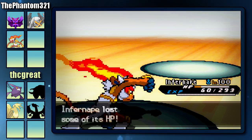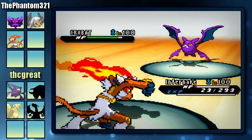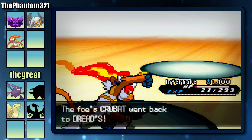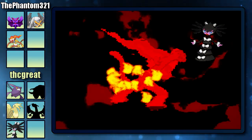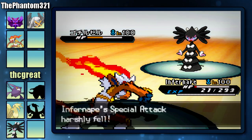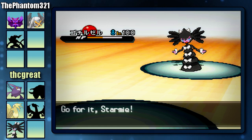Now he's going to send out his Crobat. I'm going to let him KO my Infernape because it's pretty much useless at this point. He's going to go for the U-Turn and I do survive with 21 HP, so I'm going to be able to attack for one more turn before the Life Orb KOs me. Now he's going to switch out into this Pokemon — if you guys can leave it in the comments how to pronounce this Pokemon's name, I would greatly appreciate it. I decided to go for another Overheat, and that's going to be the end of my Infernape thanks to the Life Orb.